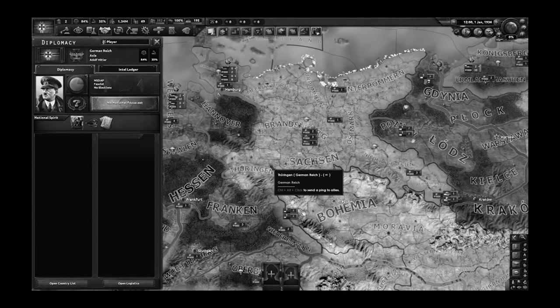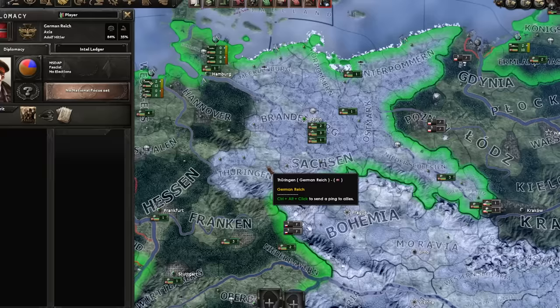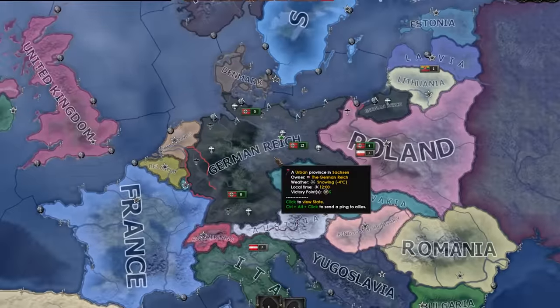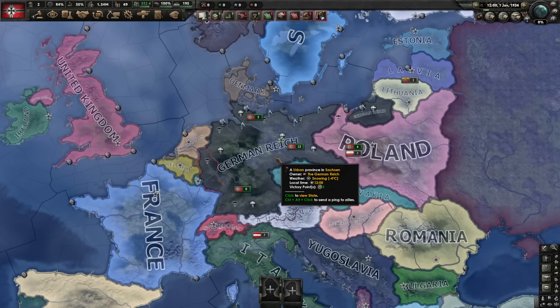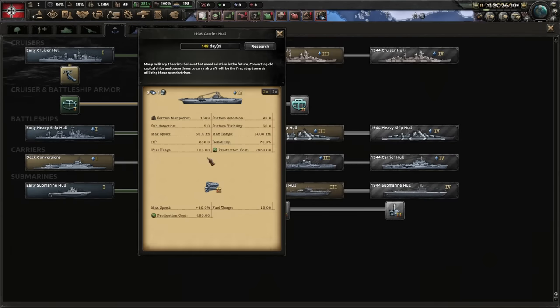Hitler! He's back at it again with an alternative history scenario. What if the German navy was strong enough to compete with the British? What if the Germans finished their aircraft carrier program? Could they contest the British and French fleet? Is it possible? Aircraft carrier Germany — you don't see it very often, and there are a lot of reasons why.